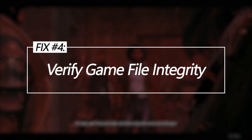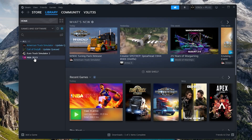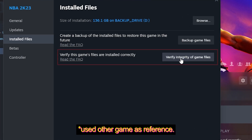Verify game file integrity. Corrupted data causes assets to load slowly mid-game, creating stutter, and verifying fixes damaged files. In Steam, right-click Remnant 2, go to Properties, then the Local Files tab, and click 'Verify Integrity of Game Files' to scan for corruption. Let Steam re-download any missing or damaged files it finds.